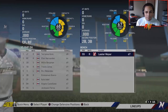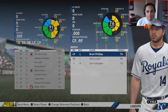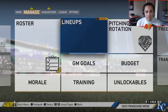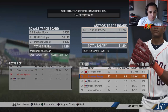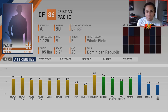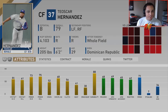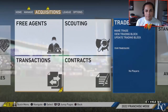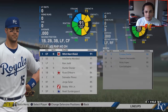Lester Moyer doesn't hit well but has good trade value — he might be a trade piece for a center fielder. We trade Brett Phillips, Michael Gigliotti, and Lester Moyer for Christian Pache of the Braves: 80 overall, A potential, 23 years old. He's six years younger than Phillips — it's not a trade I wanted to make but it's how it worked out. Now we'll see how Season 4 goes with this lineup.